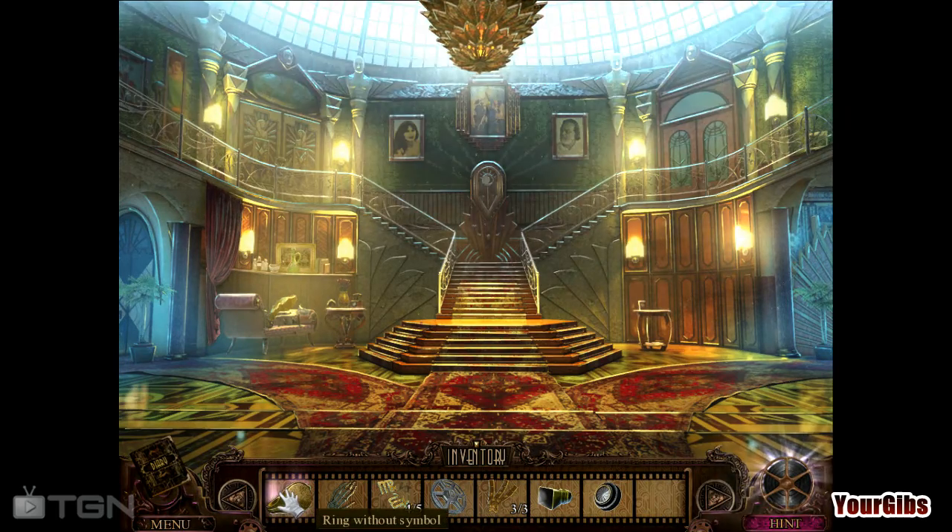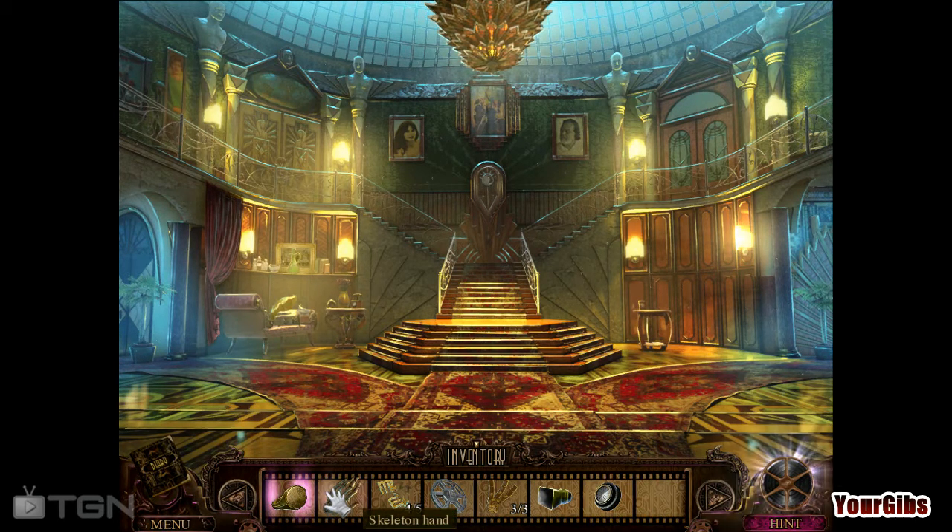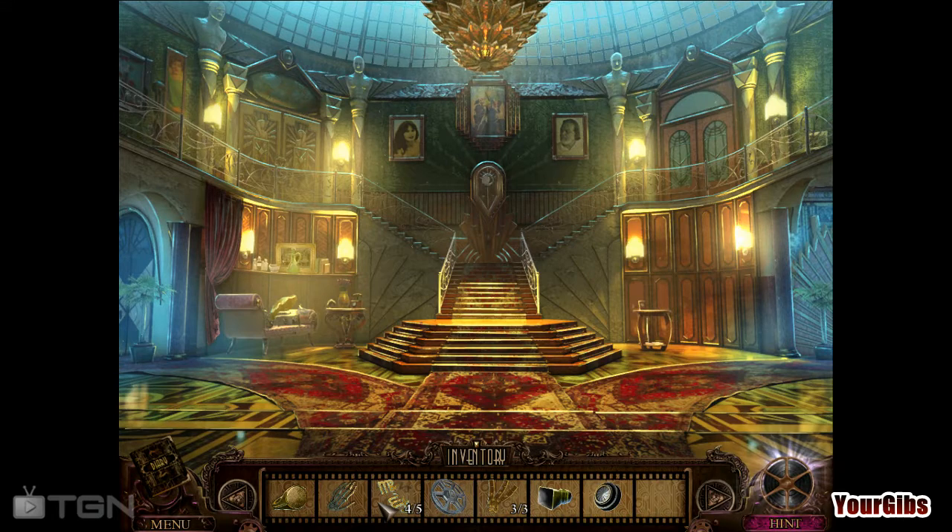I don't even know what this ring is for — we've had this one for a while. It's an elevator button, I think. Oh okay, and what about the skeleton hand? I don't know, me neither, but we'll figure that out eventually. We're in the final chapter of the game actually, so that's very exciting. And this one's called Antidote, so that's kind of neat.